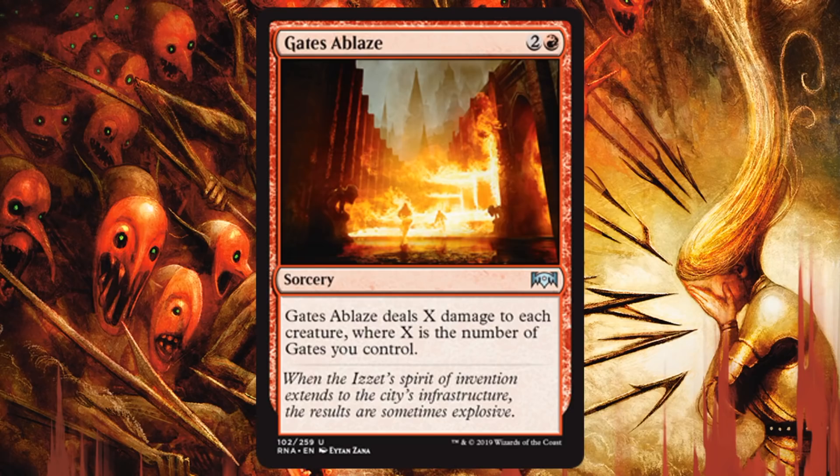Gates of Blaze — in some other videos we talked about the gate drafting strategy where you end up going four or five colors with a lot of gates; this is one of those cards that rewards you for that. It deals X damage to each creature, which does include your own creatures. If you can go a little larger generally and have a lot of gates, this is something you might want to run. It is a very niche card. Maybe in Gruul colors where you don't have many small creatures, with three gates you could do this for two later in the game. Not for all builds, but definitely consider siding it in against smaller strategies like Rakdos or Orzhov.